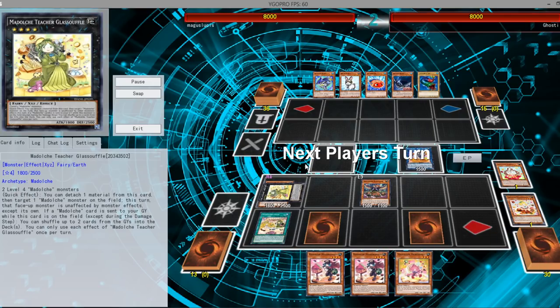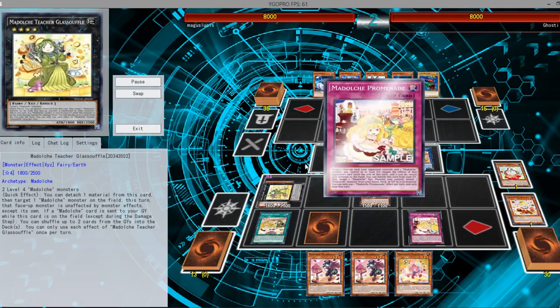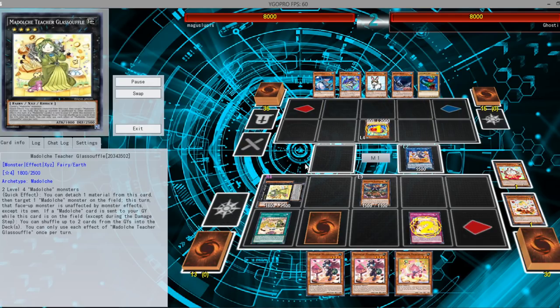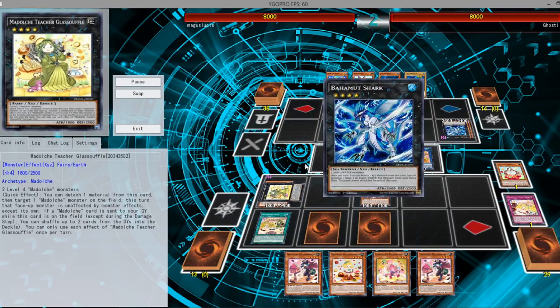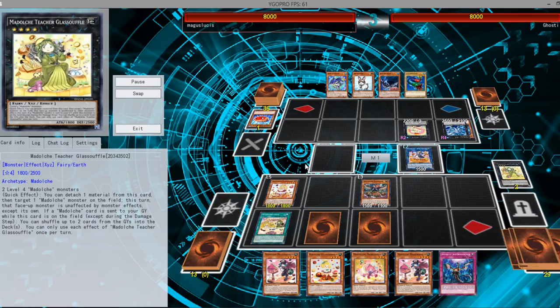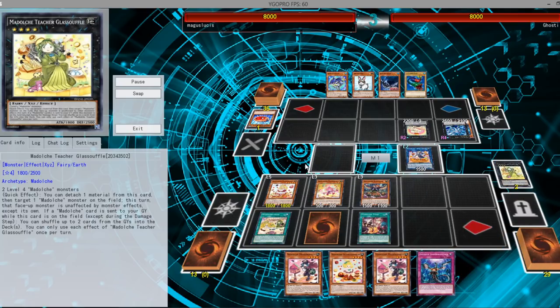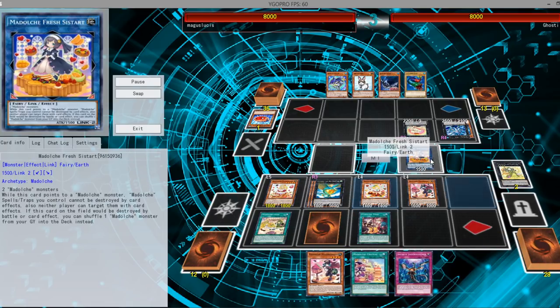The Glass Souffle over here lets you as a quick effect attach a material and target a Modulce monster on the field, and this turn that face-up monster is unaffected by monster effects. So it tries to let you stall — that's how the Modulces originally tried to evolve, to stall a little bit longer. Again, the deck doesn't have an insane turn one, but it at least has a turn one now, and that lets you basically stall with the assist card as well.